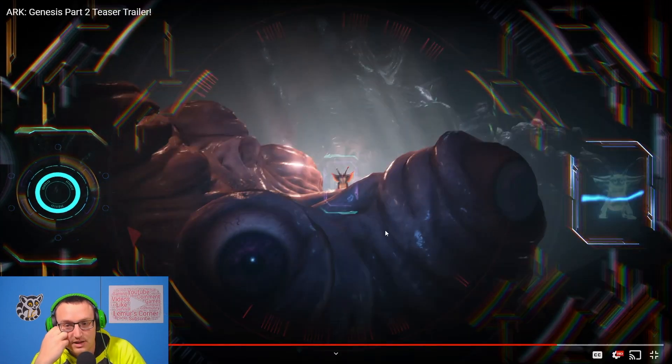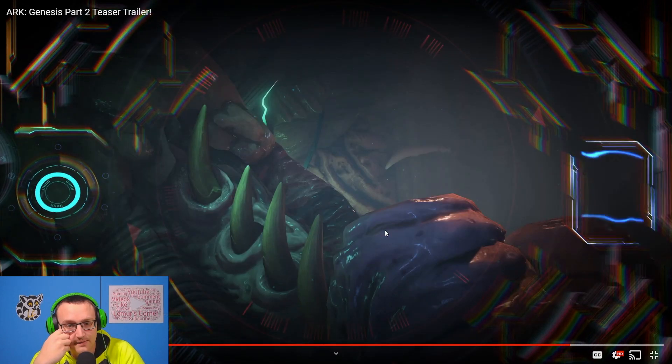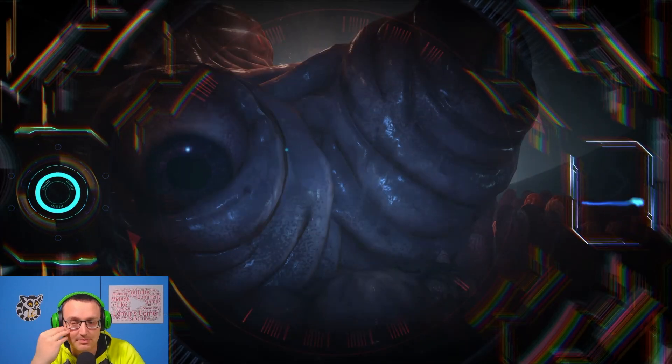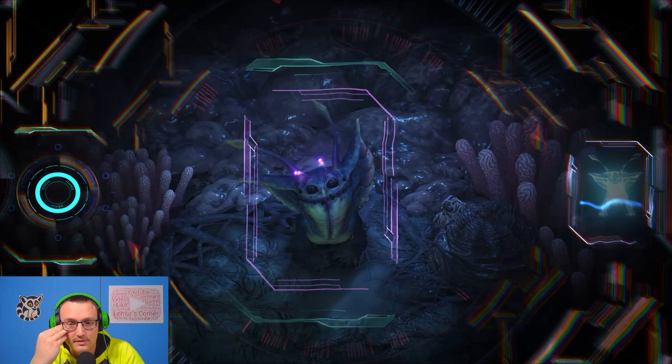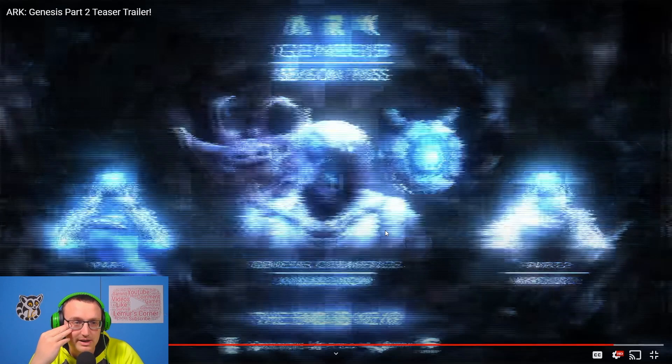This I believe is inside of Rockwell — they describe this as Rockwell's intestines or his insides. This looks like where the Noglans are. If you didn't know, these are mind control little guys. My guess is you have to go inside and do a mission to get the Noglans because they sound super powerful. This is also supposed to be the biggest map they've done. I think that's how it mind controls — because it's got all those teeth it just kind of latches onto you.